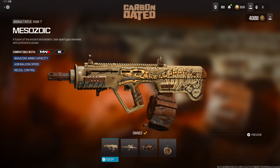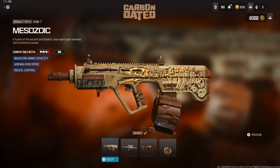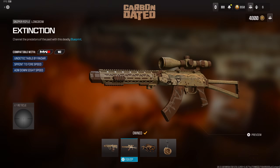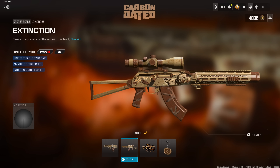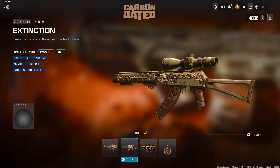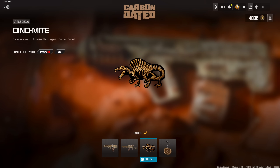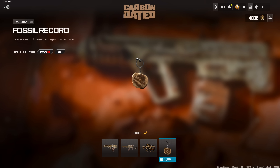The very first set of rewards is a brand new weapon blueprint bundle called the Carbon Dated. This brings in two different weapon blueprints: the first is for the RAM-7 called the Mesozoic — it unfortunately does not have tracer rounds or a death effect. The second weapon blueprint is called the Extinction, coming in for the Longbow. The rest of the bundle contains a brand new large decal called the Dynamite and a weapon charm called the Fossil Record.